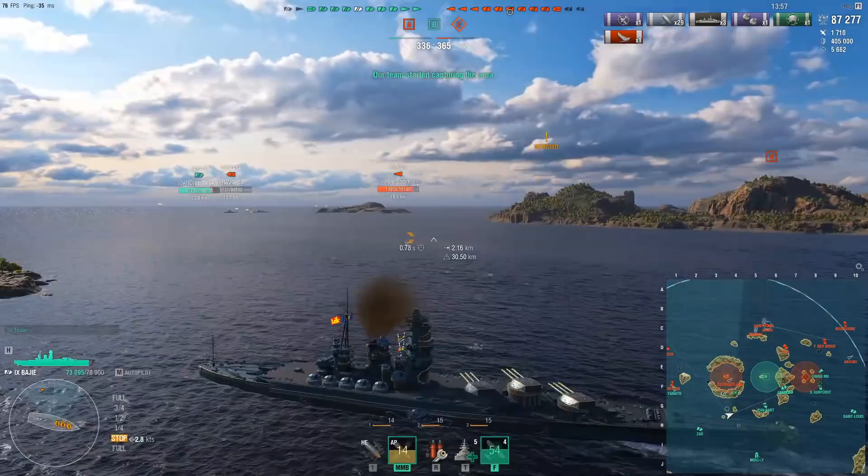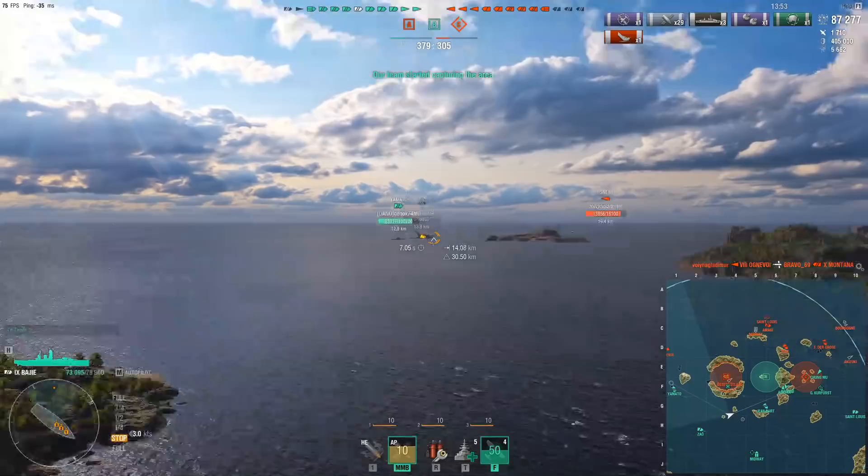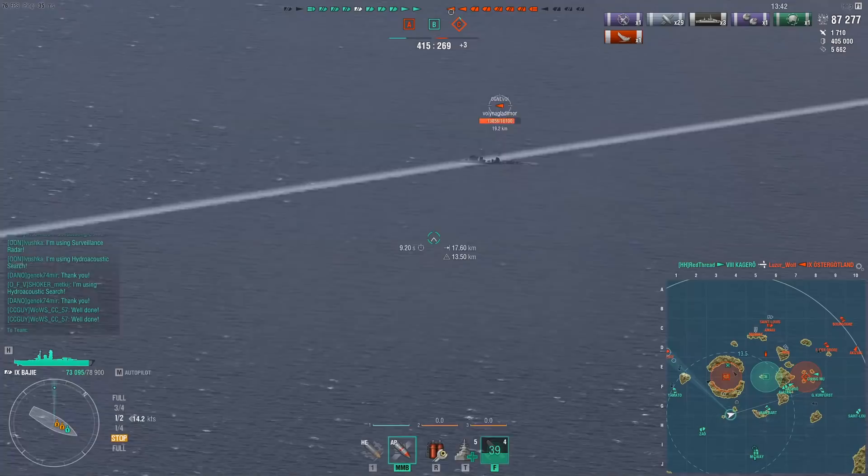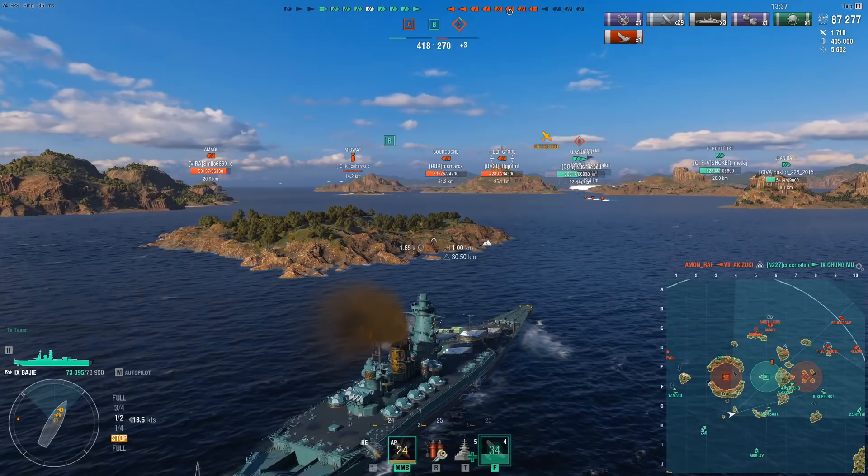Now the Ognevoy actually pops up, and he was going very wide on the flank instead of trying to sneak through the middle, so I have no worries about him whatsoever. And amusingly, the guy who helps us out at the end is the Ognevoy greedily trying to torp the Yamato. The Yamato finds that amusing as well, and I give a couple of well-dones because that Ognevoy just torpedoed his own teammate.